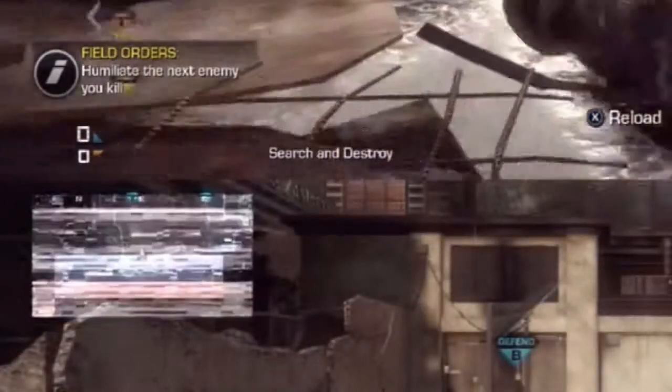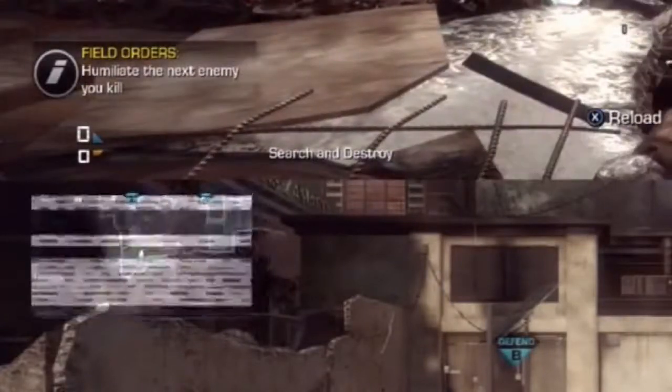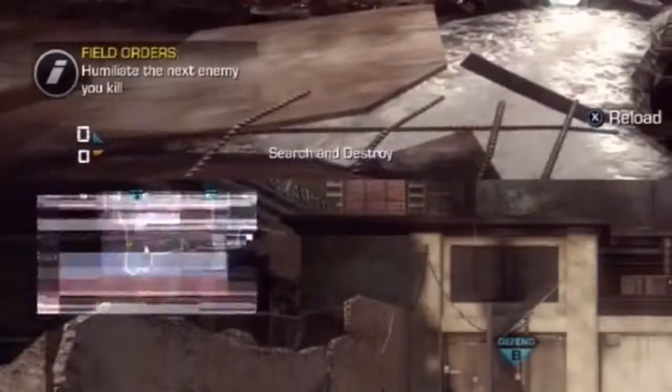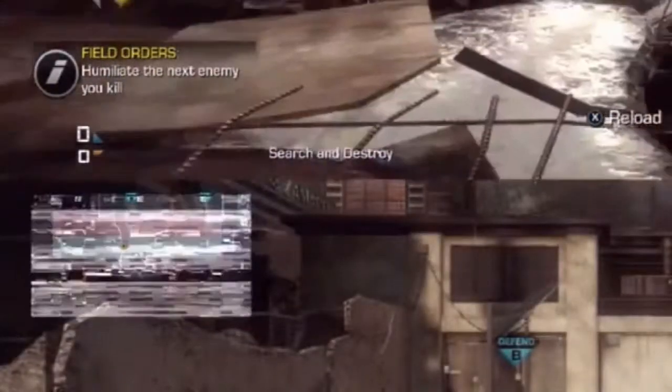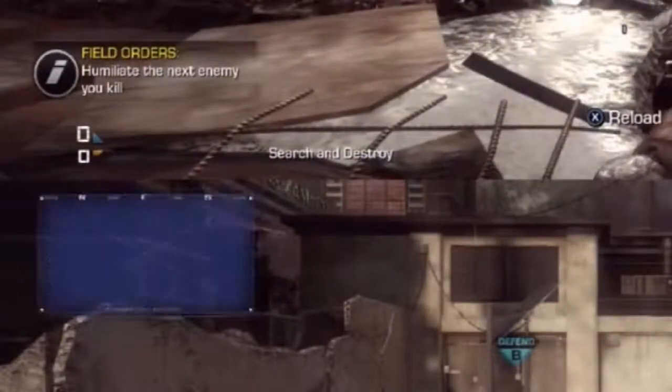Their mini-map or whatever, it sort of looks like there's a counter-UAV, but what's nice is that you can still kind of see your UAV. So it's not like in the previous games where with a counter-UAV you couldn't see it at all. I just thought that was pretty interesting.